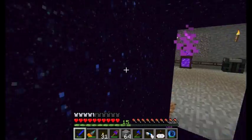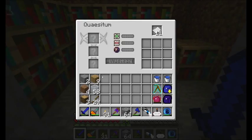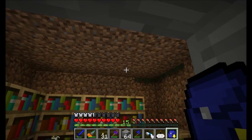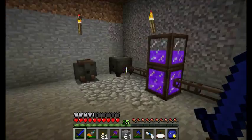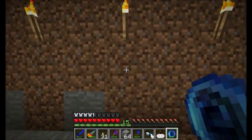Let's pop into our Thaumcraft room and see how things are doing. I don't believe I'm researching anything at the moment, so I'm going to grab out of my digger's backpack — I think I had a stack of cobblestone. I'm going to go ahead and throw that in there and let the research happen and see if I get anything lucky. That stack of cobble will do me nicely.